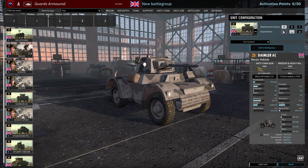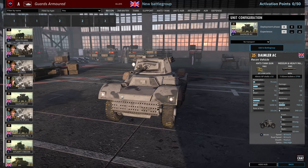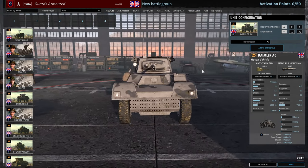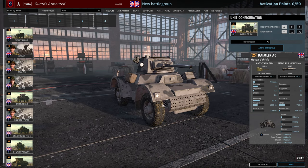Moving on, we have the Daimler AC, which is the first of many vehicles in this battle group. It has a 15 round per minute 40mm gun with 75mm of penetration, 40km/h off-road speed and 80km/h on-road speed. 6, 12 and 18 availability throughout the phases. This unit is useful for taking out transports early on, but without HE it kind of lacks staying power for 25 points.